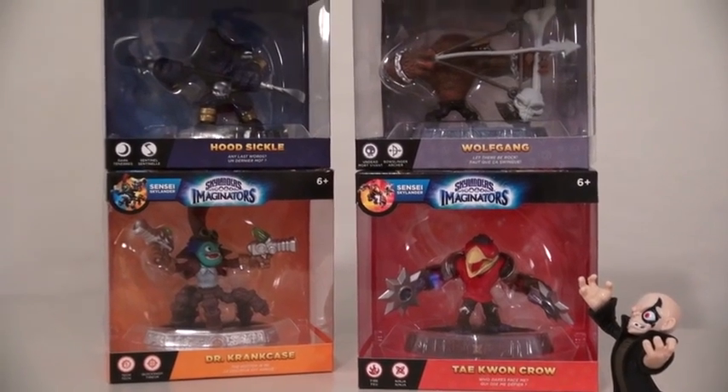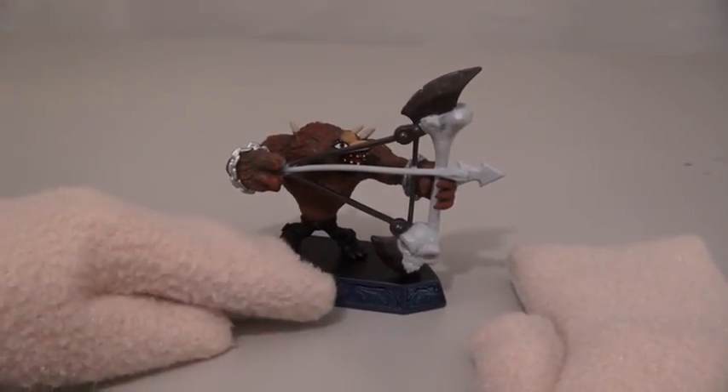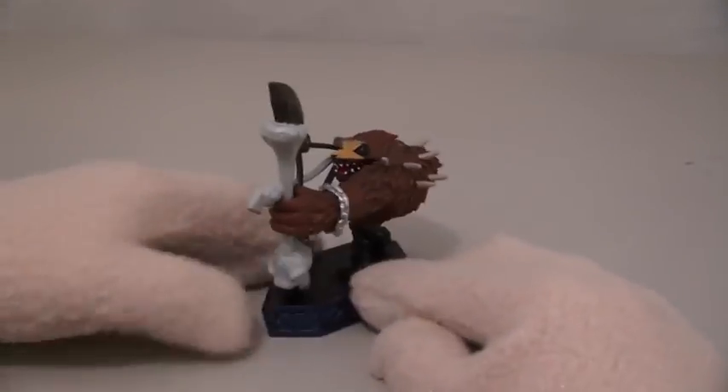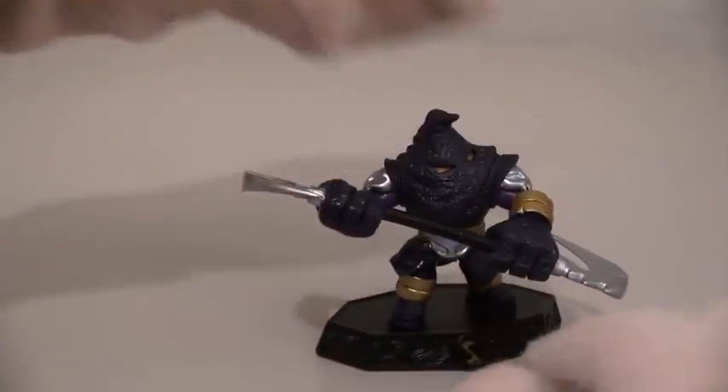And speaking of evil villains, we seem to have a couple more villains from the Trap Team game that are now action figures! One of those figures is Wolfgang! I remember him! He has that cool rock and roll axe, bow and arrow something or other. Next we have Hoodsickle! Can't forget Hoodsickle! He was a popular guy from the Trap Team game too! Just look at that big ol' sickle!